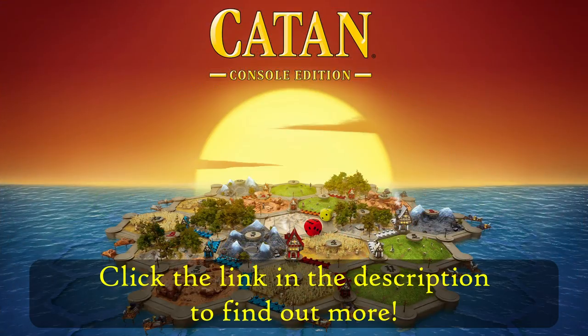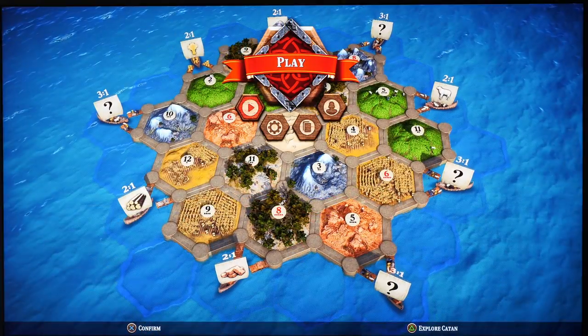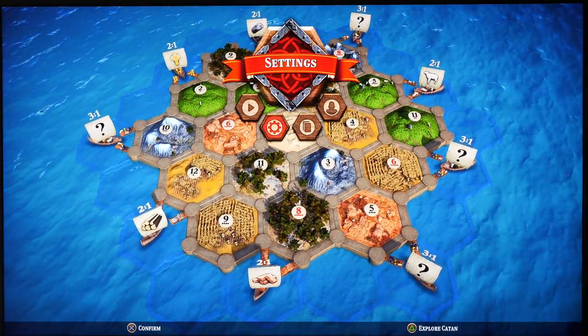Hi everyone! Right now I'm playing Catan Console Edition, the digital version of the board game Catan available for Xbox and PlayStation. Today I'm going to give you an exclusive first look at the thing that everyone is most excited about: the settings menu.